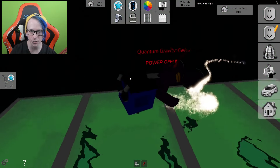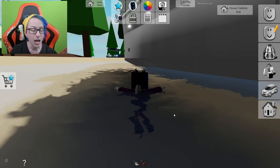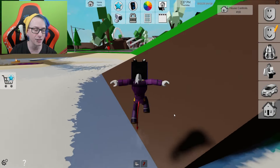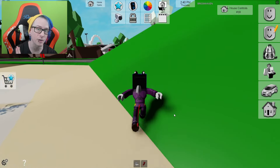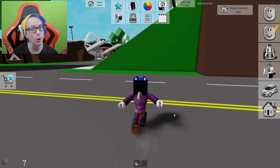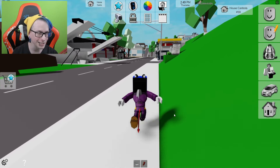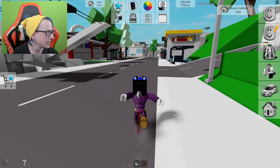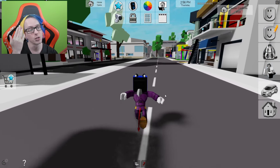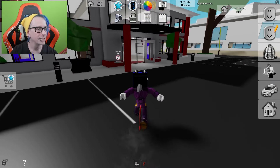We have the quantum gravity fail message currently showing, which tells us something was activated. We're on a public server, and the reason is mainly because other people might accidentally solve parts of the secrets. There's a chance we'll find something we may not know how it was done, but it will allow us to figure things out for the future — it kind of works together. So we're done with the hospital part for now.